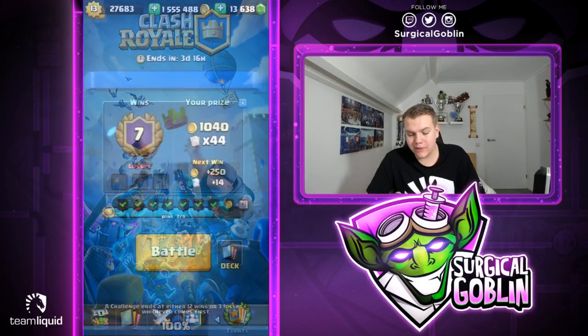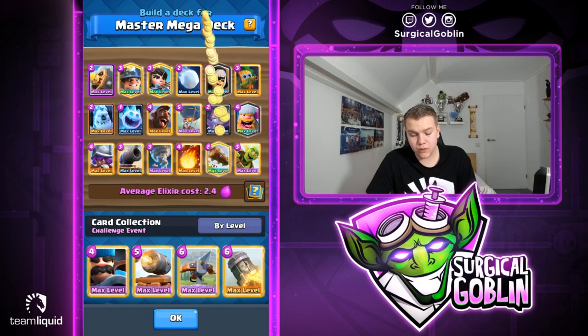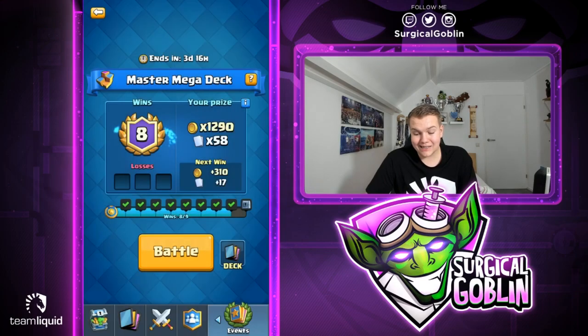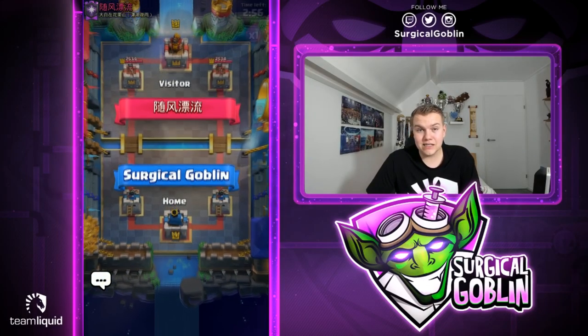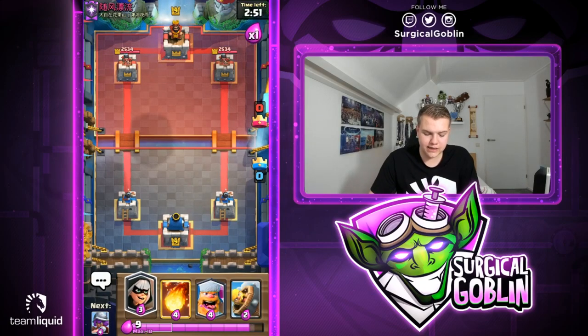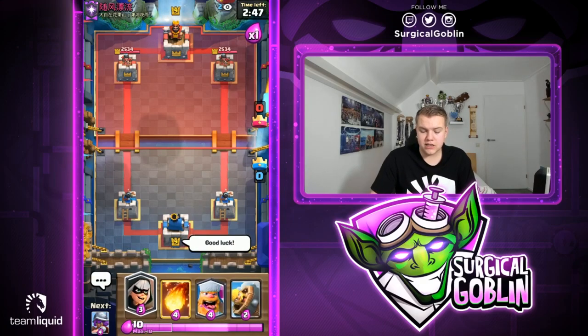Definitely a little tricky in the end. A potential weakness of this deck is we only have one big spell — we have three small spells: Zap, Giant Snowball, and Barbarian Bell. That's great for cycling super quick, but the disadvantage compared to decks running multiple spells is that we need to cycle troops instead of spells. Still, we're doing great — we're 8-0 in the challenge right now.